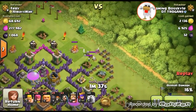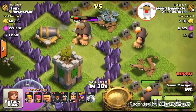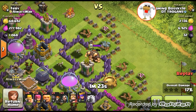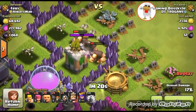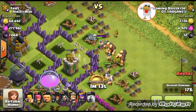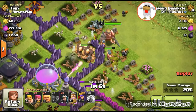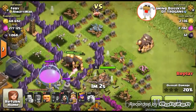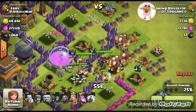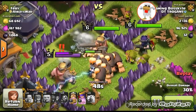I needed to take out the barracks so I went ahead and took it out. Lava hounds came out — the smart thing would have been to deal with them but I didn't. I started putting giants in, thinking there were still bombs, but the wall breakers had already set them off. He had a spring trap but it didn't go off, which is awesome. So I knew there were no bombs, and put in my barbarians, archers, and giants, then my wall breakers. I put my Barbarian King early to tank for my units.